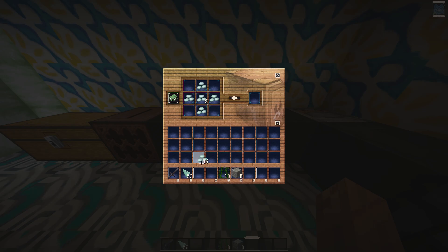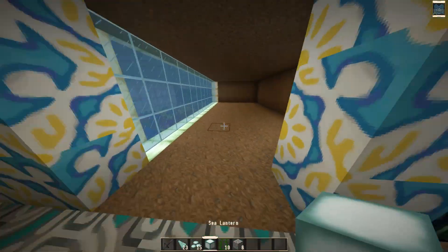Select the prismarine crystals and keep them in position. Then select the prismarine shard and fill out the remaining boxes. As you fill it out, you can see your sea lantern has been crafted. Just select it and drag it to keep it in your inventory.